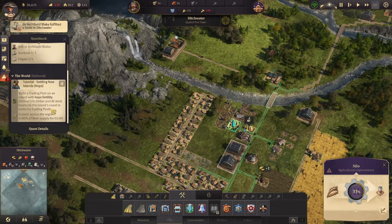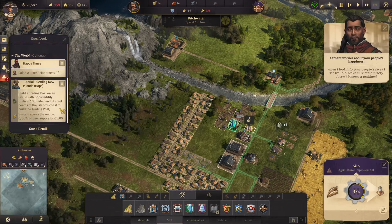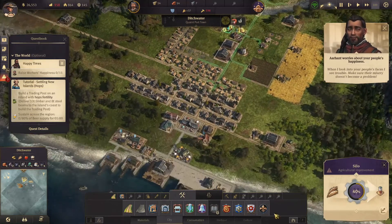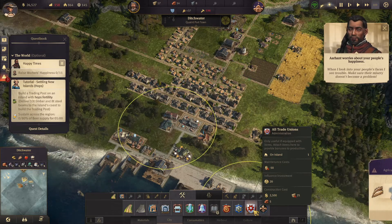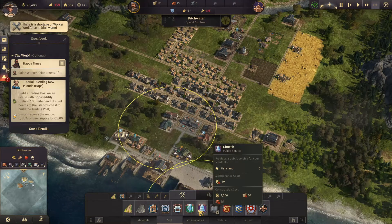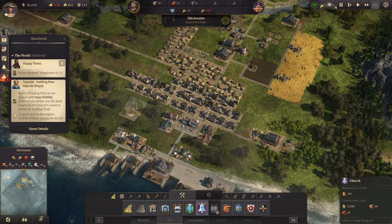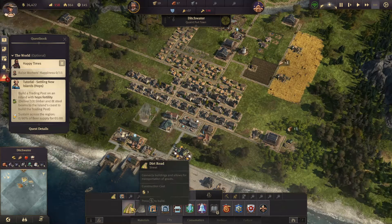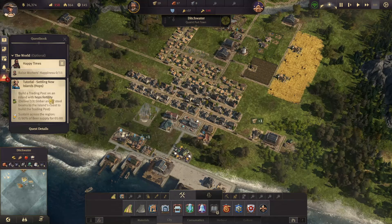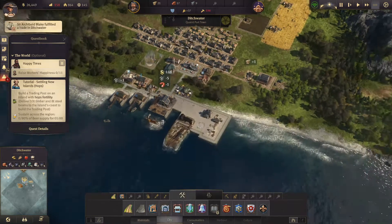Build a trading post on the island with hops fertility. Deliver ten timber and eight steel beams. When I look into your people's faces, I see trouble — make sure their misery doesn't become a problem. Trading post? Workforce shortage. School, church. Do people want the church? We could do the church right there, and do a road to the church. Build a trading post on the island with hops fertility.